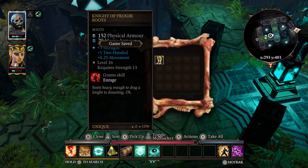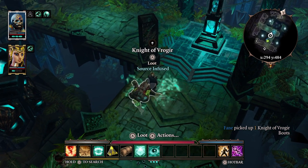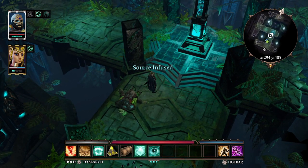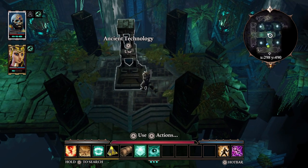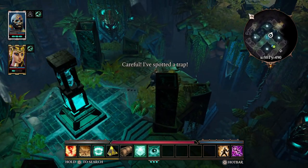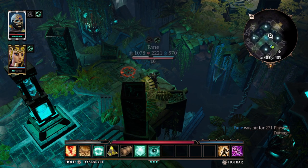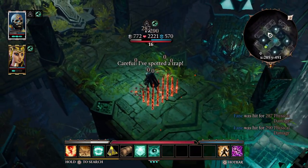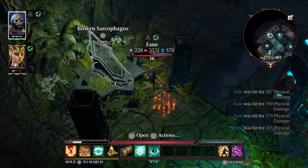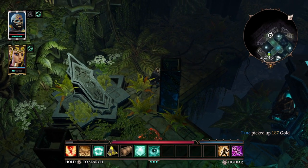Is this an orc? Knight of Vragir Boots — okay, I accept it. He's got some source there, nice. Let's keep that on. I spotted a trap! We need to find this altar. I spotted a trap — my gosh. Let's try it this way.